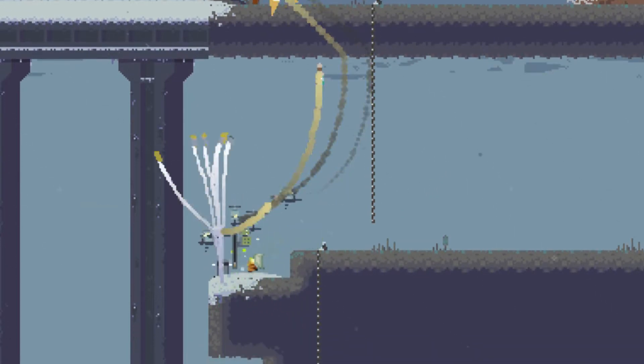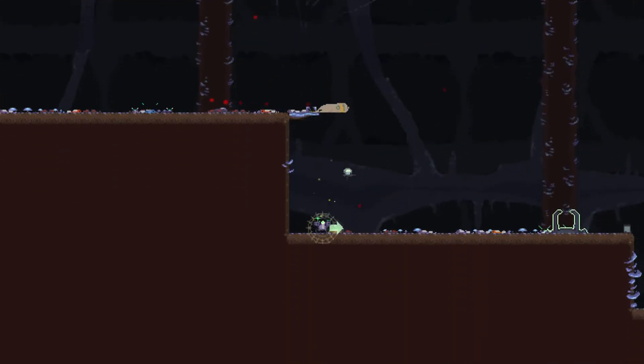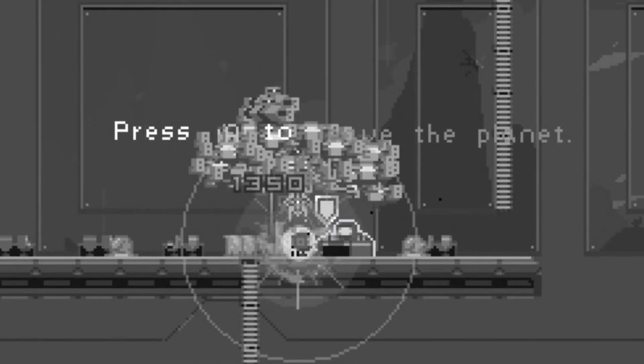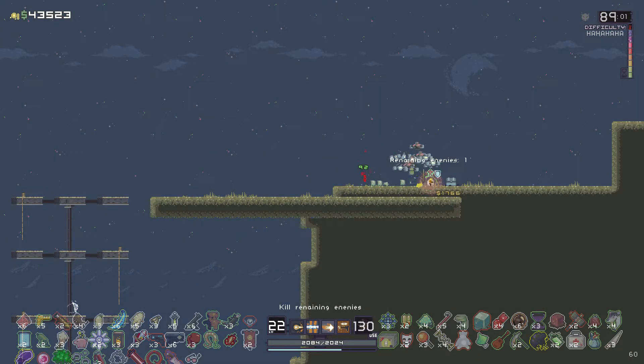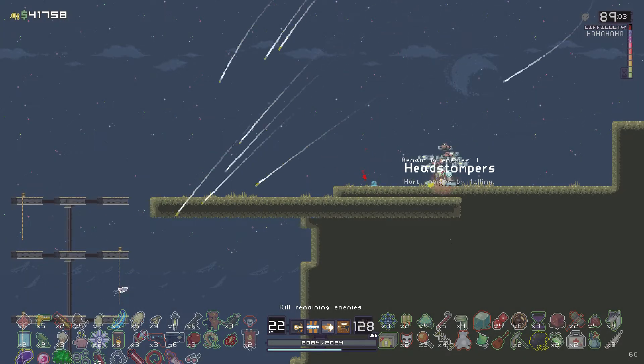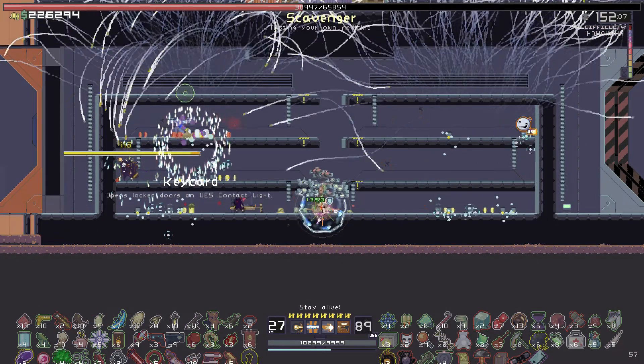Opening a barrel? Fireworks. Opening a chest? Fireworks. Repairing a drone? Fireworks. Leaving the planet with a body count in the thousands and a mind forever guilt-ridden? Fireworks. Stacking the item gives you two more fireworks, and there is no intrinsic limit to how many you can stack, which means you can eventually put New Year's Eve to shame.